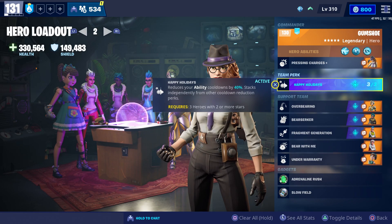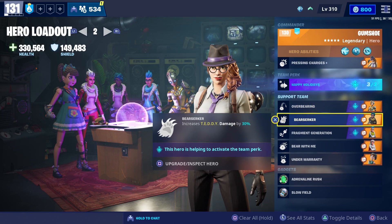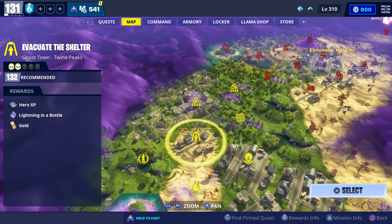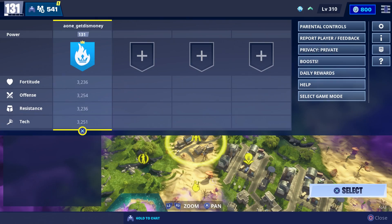While we test her we're going to use the Happy Holidays team perk. For our support team we have Ventera Ramirez, Trailblazer Quinn, Frag McFlurry Jess, Jingle Jess, and Jilly Teacup. The mission we're going to do is this power level 132 evacuate the shelter and we're also going to do a solo.